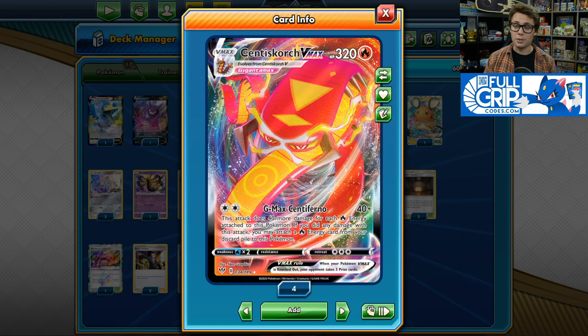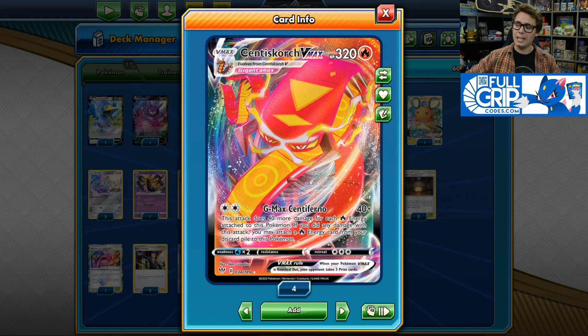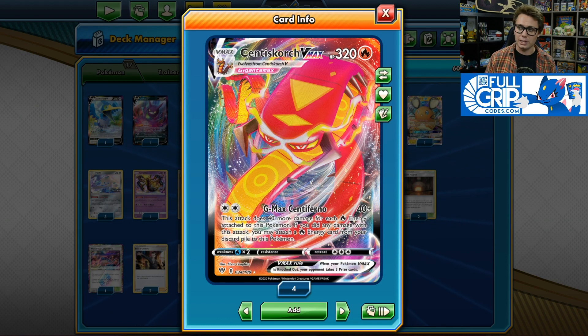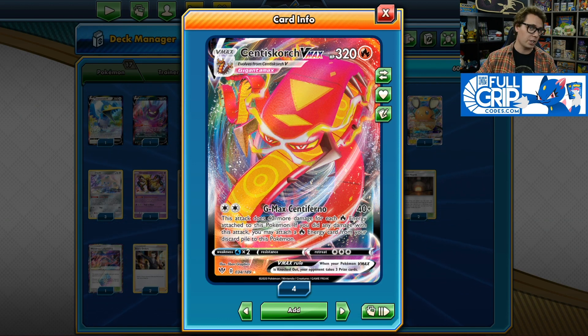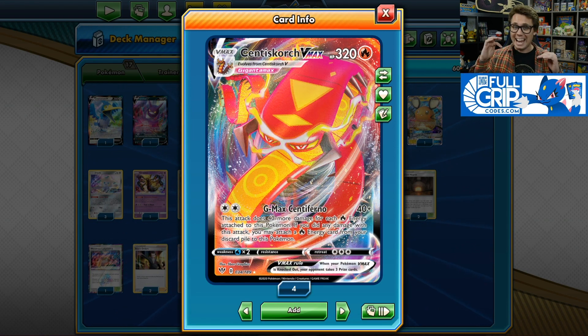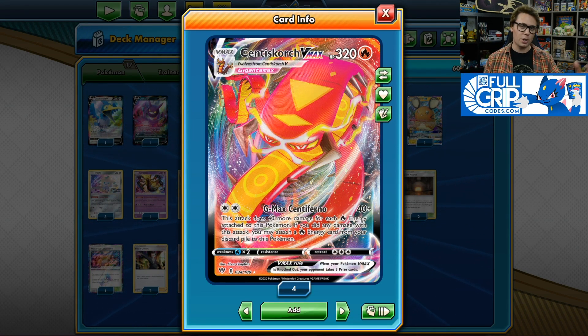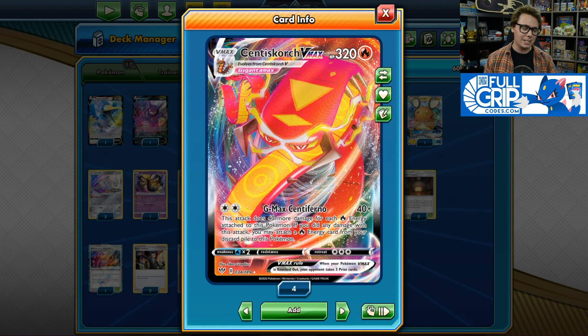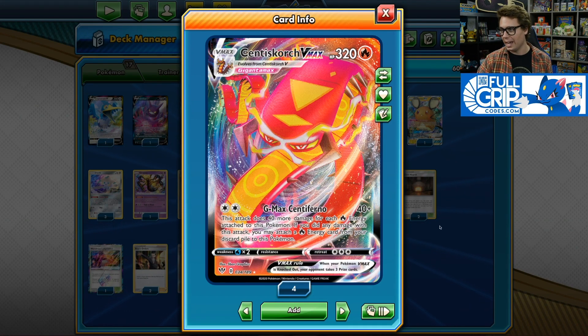Sentigoar Scorch VMAX is the star of the show here. It's got 320 HP and an amazing attack. GMAX Sentiferno for 2 colorless energy deals 40 damage plus 40 more damage for each fire energy attached to this Pokemon, and you get to attach a bonus fire energy from the discard pile after dealing damage. For 4 fire energies you're dealing 200 damage; for 6 fire energies, 280 damage — capable of one-hit KOing the biggest VMAX and largest tag team GX Pokemon.